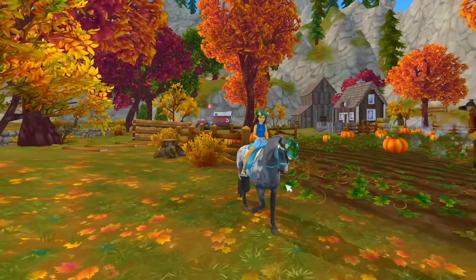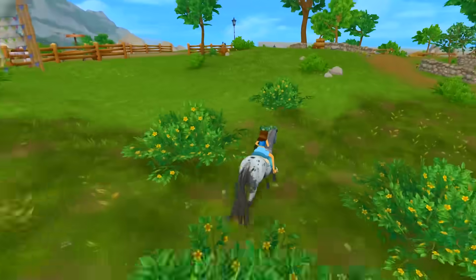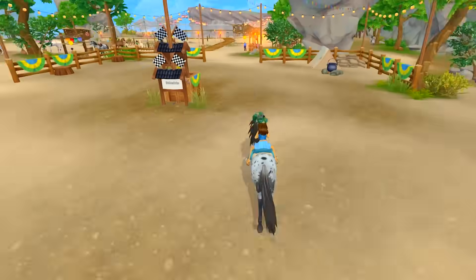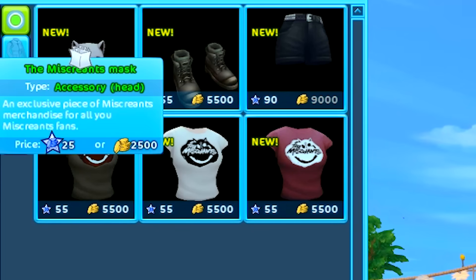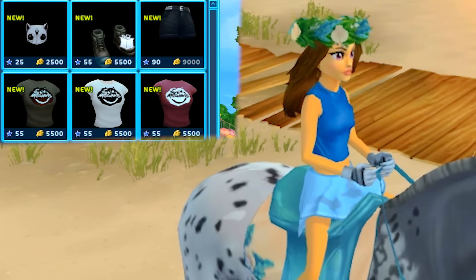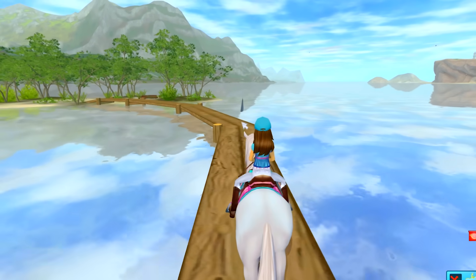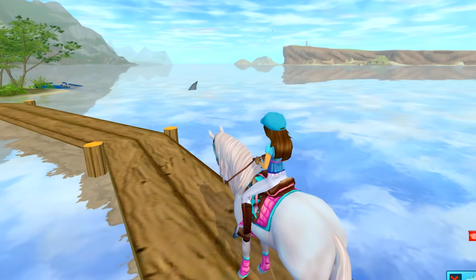How about we head on over to the beach — there's a beach party going on! Here we are! There's a bunch of people here at the beach party. Check out some of the new outfits: there's a mask, some new boots, some shorts, and some new t-shirts! I was gonna go relax on the beach, but I don't think today is a good day because there's a shark in the water! I'll have to go to the beach some other time — I'm not getting in the water with the shark there!